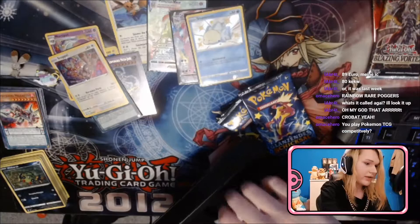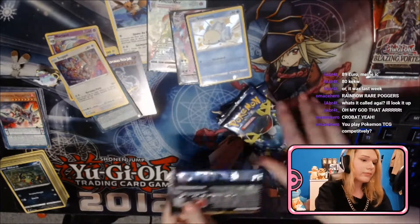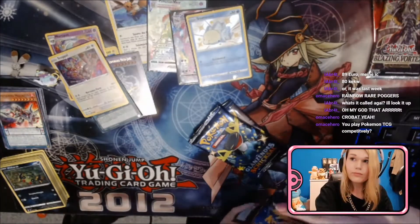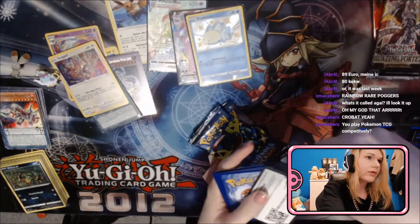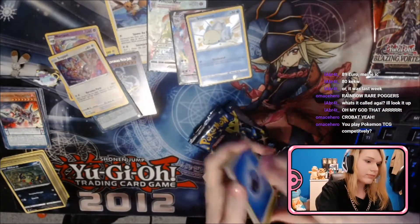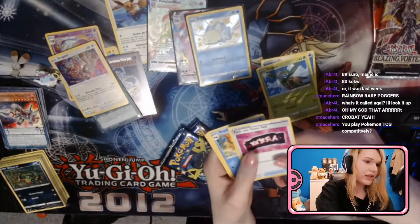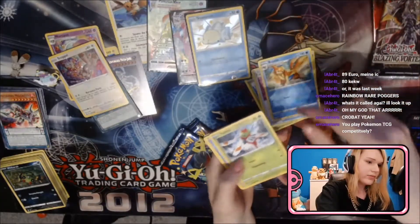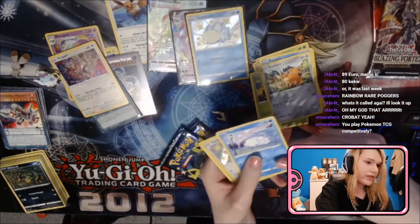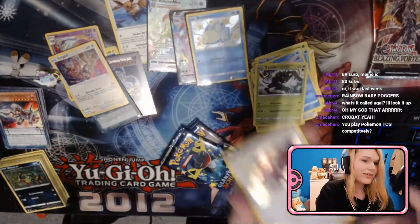Three packs and a code. We got a water energy, Tropius, some Timburr thingy, Yanma, Grookey, Snom, a Chinese Grovyle — that's so cute, look at that!